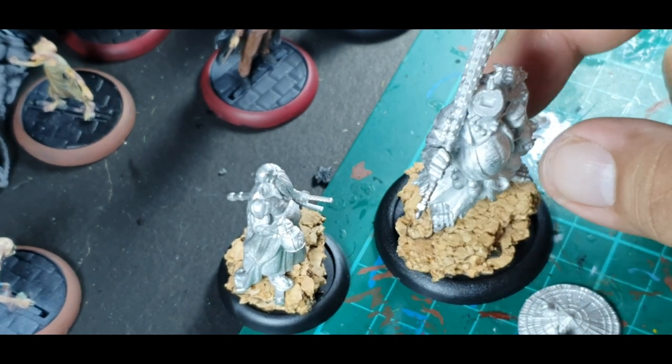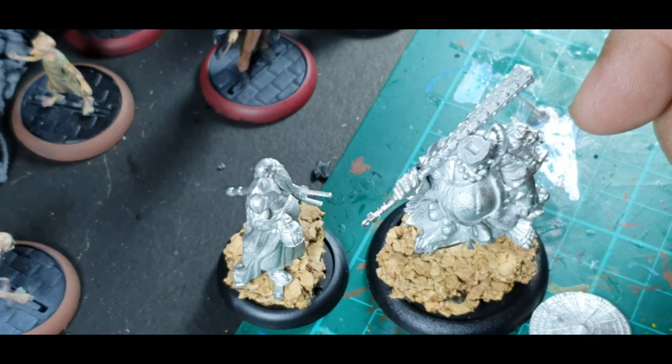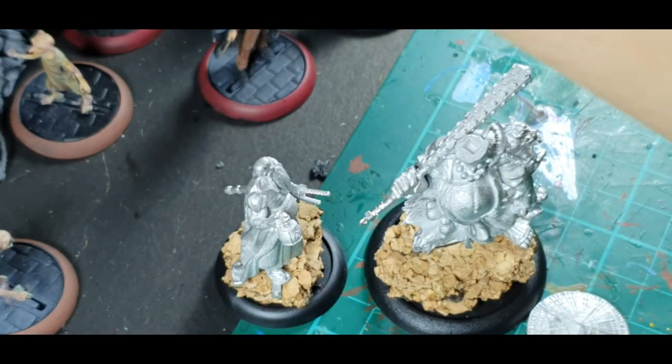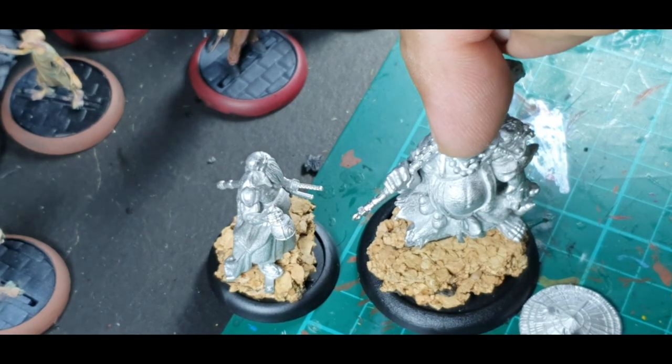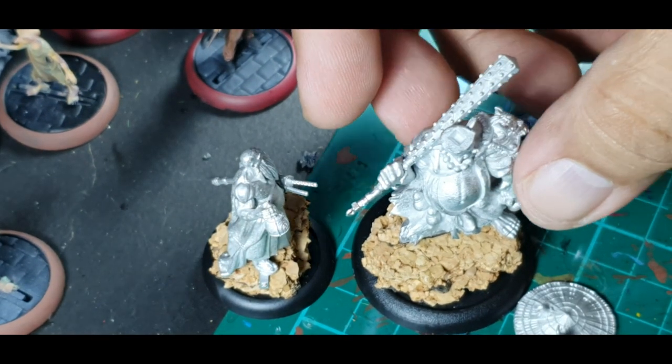And then I'll be waiting for it to dry, priming it. The way I prime is I use Zenithal priming using Vallejo Surface Primer. I'll do this in black and grey, and then after that dries we'll get to painting this.